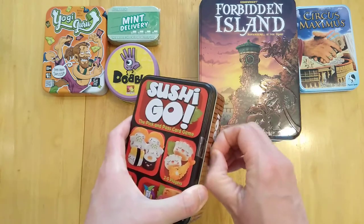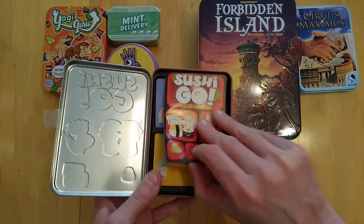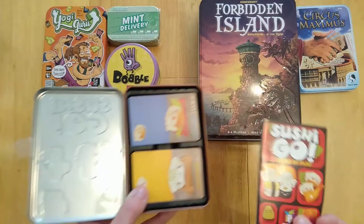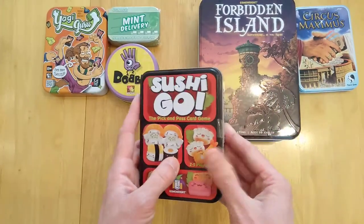And like something a bit like Dobble, it does involve cards. Same with Circus Maximus - in fact, most of these are card games to some degree. And again, it fits in very nicely. There are no nice cool trays like in Yogi Guru, but yeah, very nice linen cards and very effective.